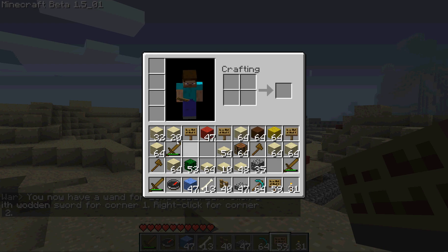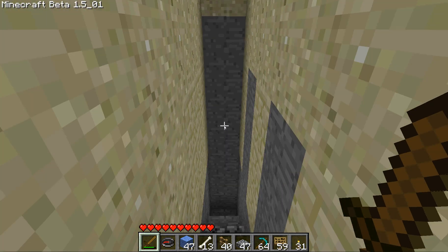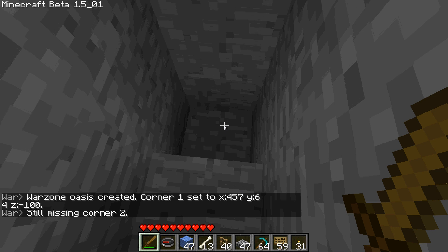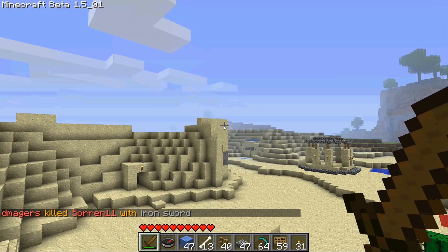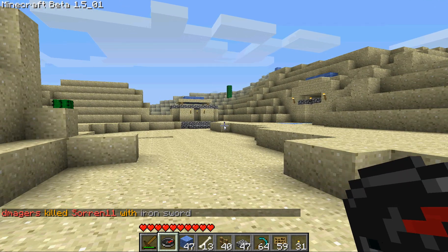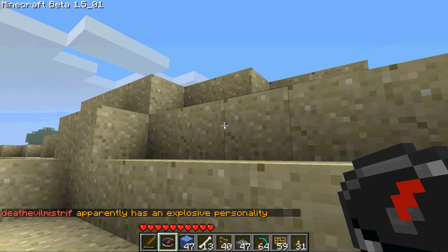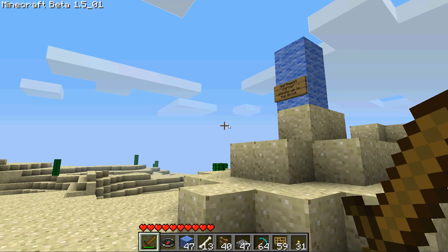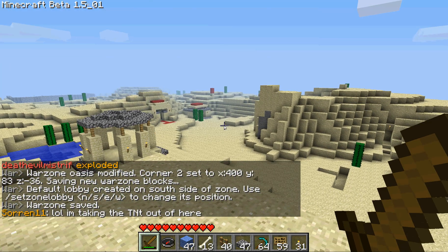One corner at the bottom, one at the top. I've put down two markers - a red one there and a blue one on the other side. First thing I've got to do is use the command 'set zone' and the name of my zone - oasis. This gives me a wand, a wooden sword. With it I just right-click one corner and left-click the other. I set down corner one with a left click. It says I'm still missing corner two, so I need to go all the way over to the other end and set that second corner.